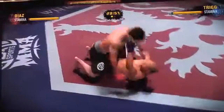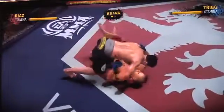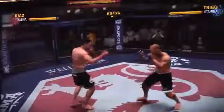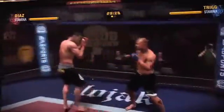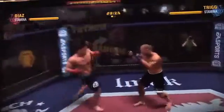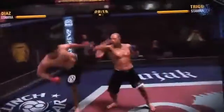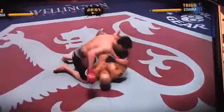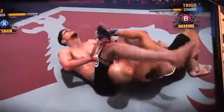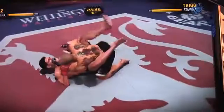Diaz versus Trigg — take him to the ground. Press the A button to advance. As you can see, he's trying to get around to side control. It's not a button masher, because if you just mash the button you're going to run out of stamina quick. If you don't want to use the traditional Fight Night style controls with the right analog stick, you can select a button configuration. Now I'm trying to advance with A, and once I get to a favorable position I can hit X and go for a submission — he's going for the arm bar. It's a timing thing because you've got your stamina there, and as his bone turns red you want to try and take him out.